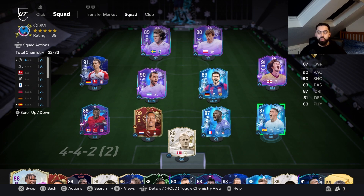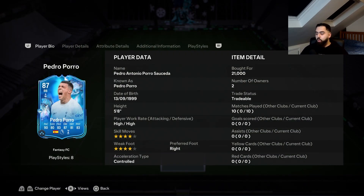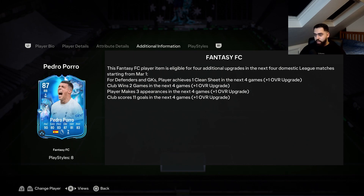Okay guys, that concludes the Pedro Poro Fantasy FC review. We did actually play nine games instead of ten because the first game disconnected as soon as I loaded in — I just thought let me leave it, took the loss. But 21,000 coins guys, I think he's a bargain for this card. One clean sheet in the next four games — I did say it's a bit unlikely because Tottenham concede a lot, but there is a chance of that upgrade. Win two games, another upgrade. Make three appearances — I think he can get it.